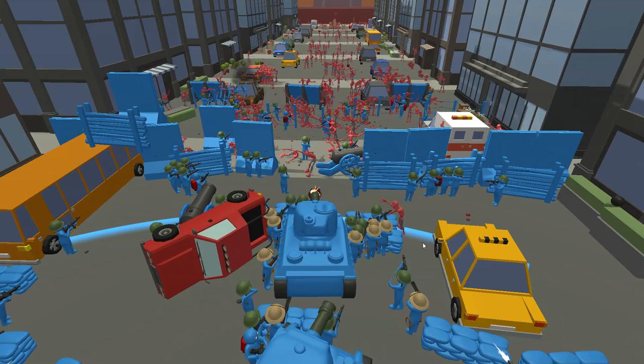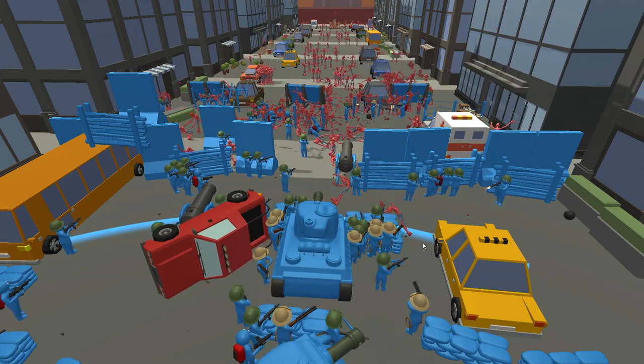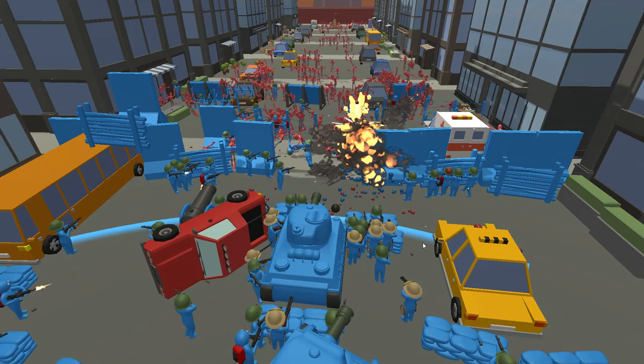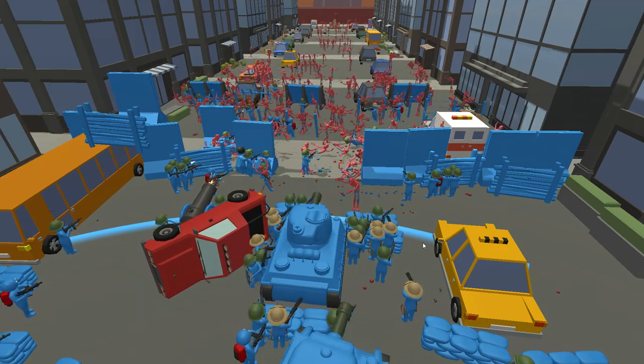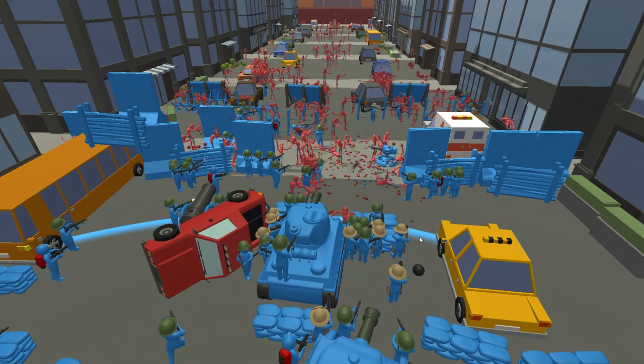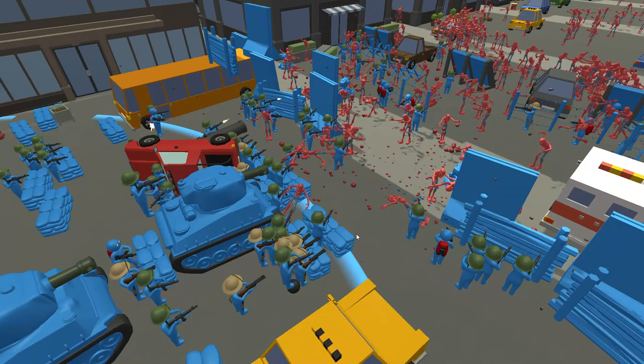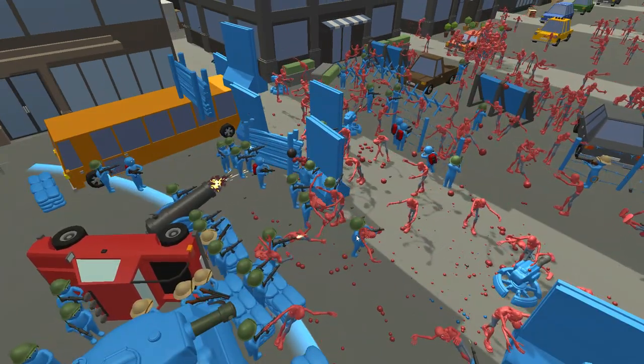I just figured out you can actually make the UI disappear, which is pretty cool, by pressing M. So that's a little bit helpful for getting a more cinematic view. And you can also press C to make it all go in slow motion, which is kind of nice.